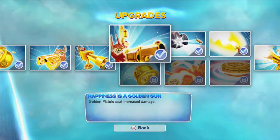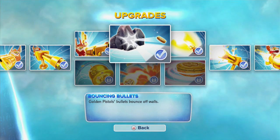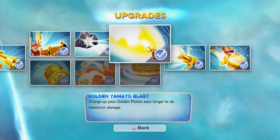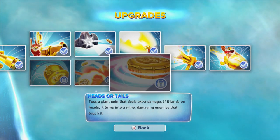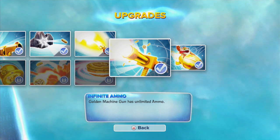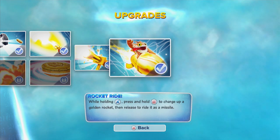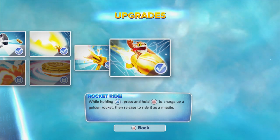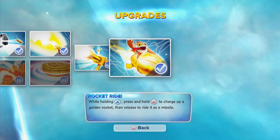The path I went with was Happiness is a Golden Gun. That includes Bouncing Bullets — bullets will bounce around and ricochet — and the Golden Yamato Blast. You guys may opt to go with Just Throwing Money Away, which includes Coinsplosion and Heads or Tails. His Soul Gem upgrade is Infinite Ammo, so when you're holding down the gun you can do infinite damage. The only thing is if you get hit, it'll knock you out of that combo. Rocket Ride is his wow pow for Skylanders Swap Force.